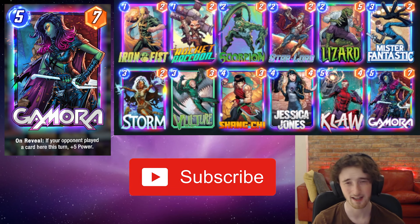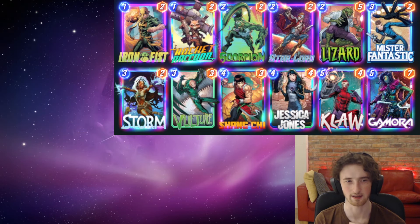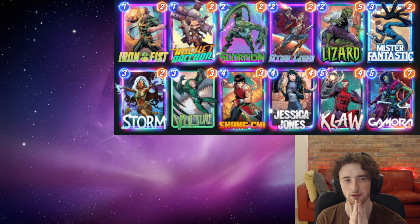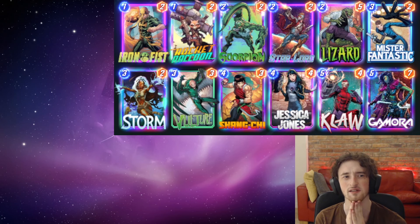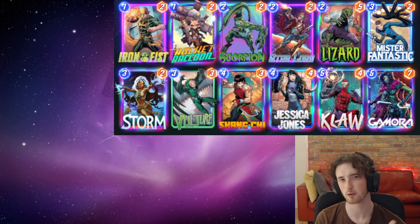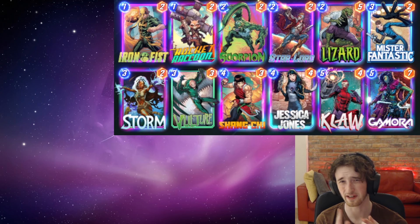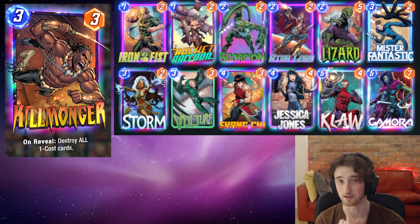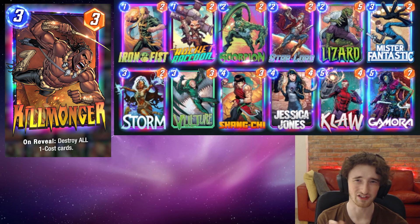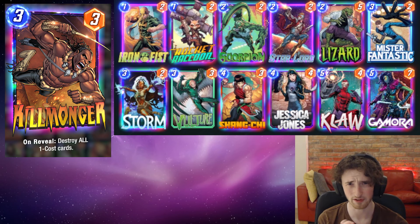Let's talk about card substitutions. Taking Claw out is a very possible thing you can do. You can also take out Shang-Chi and perhaps Mr. Fantastic — those are the most flexible cuts from the deck. As replacements, you could play a different tech card. You could play Killmonger if you want a good time into Zoo. You could even think about putting in Nova to synergize with that. Be careful with your Iron Fist if you're going to run Killmonger — that's why it's been cut from this version. Killmonger is an option, and Enchantress is an option as well.